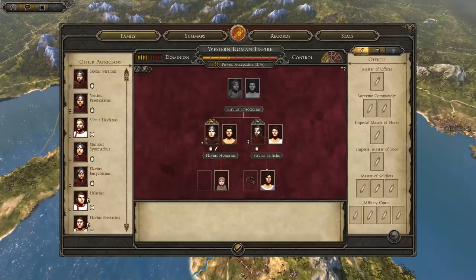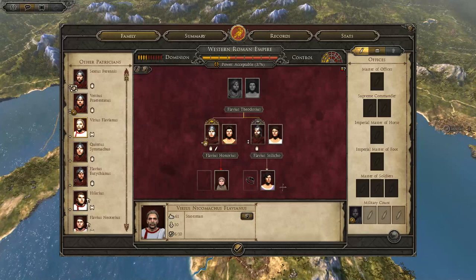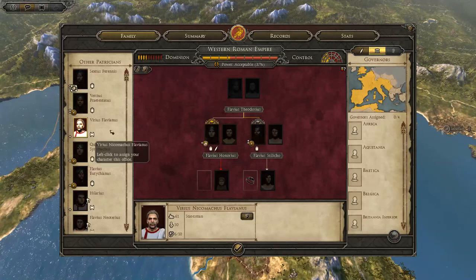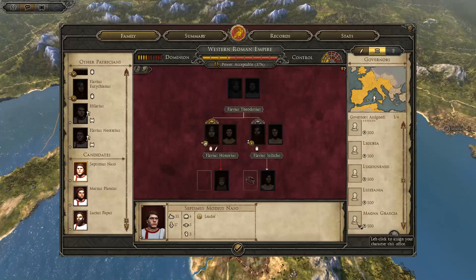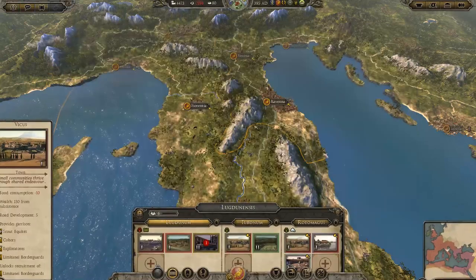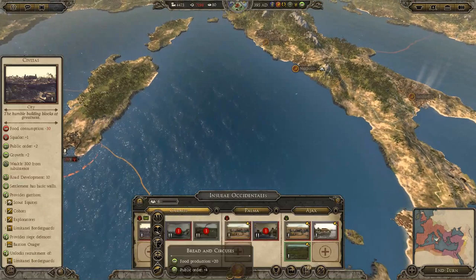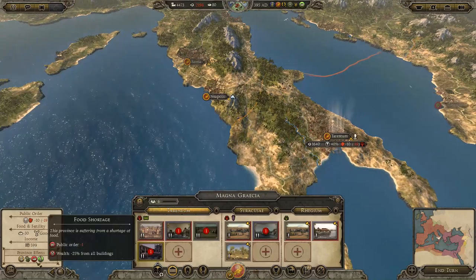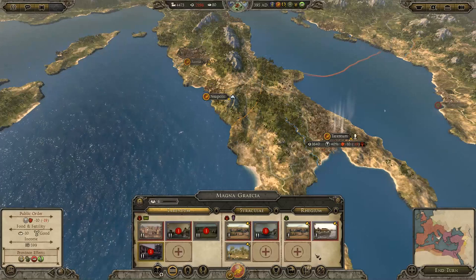We're going to issue some governors now. Actually before we do that, I'm going to adopt him and get these guys some promotions. I want Italy under control so let's put you in here - I consider that part of Italy, Magna Graecia. I want three governors; we'll get the fourth next turn if we've got the money. This region has minus 30 food, which means it's importing food. Because it's importing food, it's losing public order and losing 25% wealth from all buildings - sort of like additional corruption.